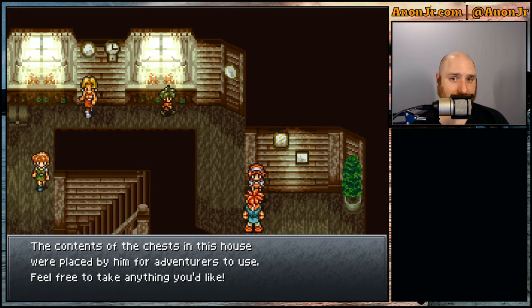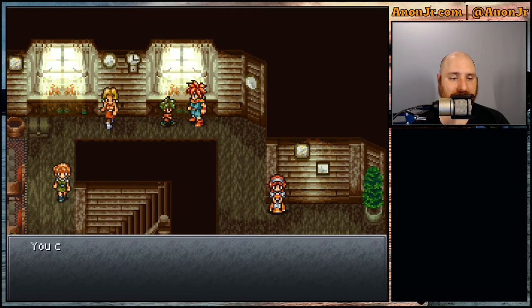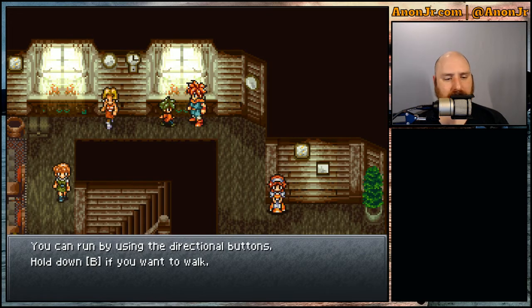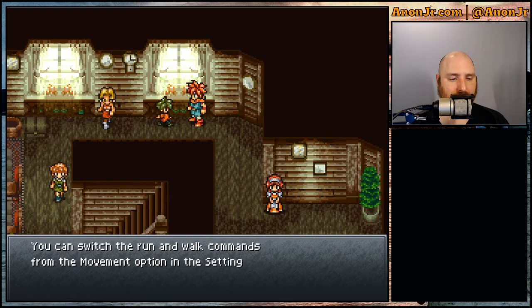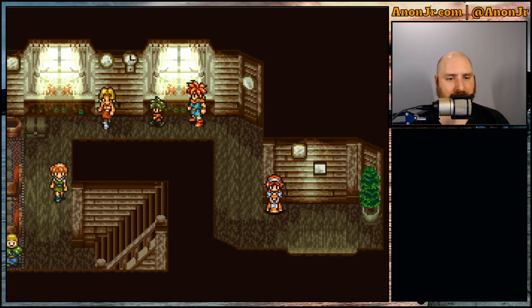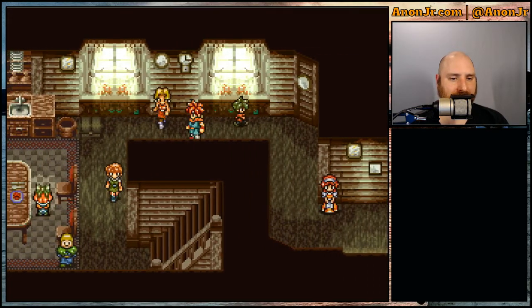Not everywhere, but definitely in certain spots. The SNES was a little limited in memory and capacity, so they couldn't do that the whole game through. Just a reminder — watch out for those sorts of things. The contents are available for adventurers. You can run by using the directional buttons and hold down B if you want to walk. You can switch the run and walk commands from the movement options in the settings menu. So we're walking, and we're running.